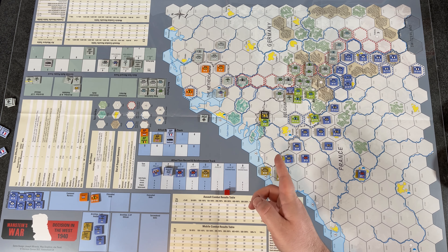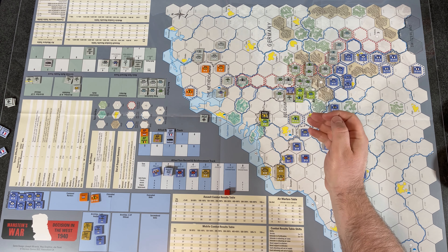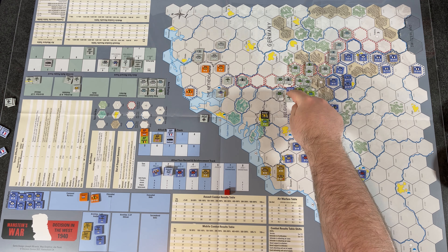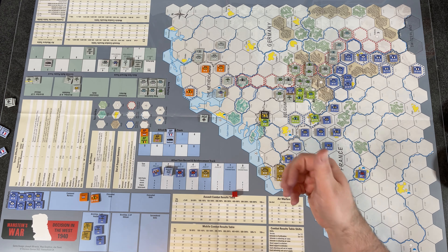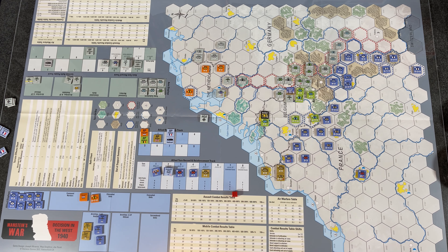Applying combat shifts: terrain is clear — no modifier. Fortification destroyed — no penalty. Air units providing ground support give us a plus-one shift, moving from 350% up to the 400–499% column. Everyone is in supply, no other special conditions. Rolling on the assault table at 400–499%: rolled a three, which is DW — Defender Withdraws. Defender retreats one hex and attacker may pursue.